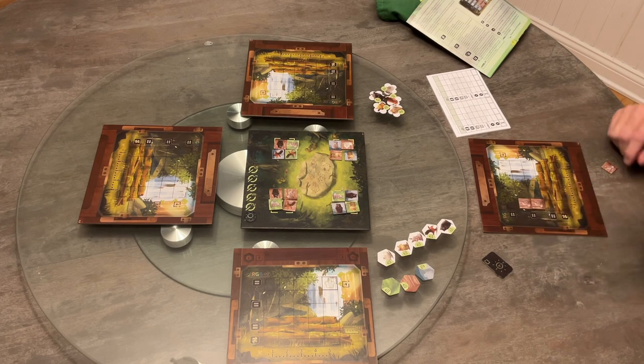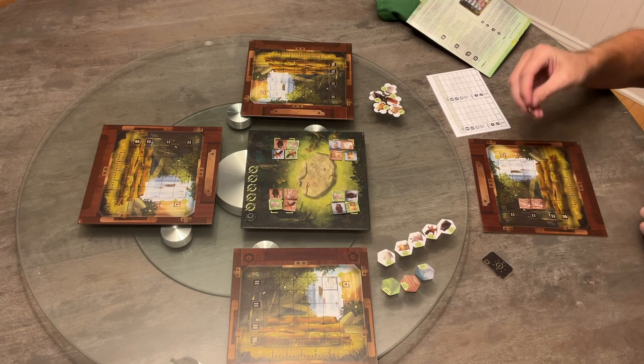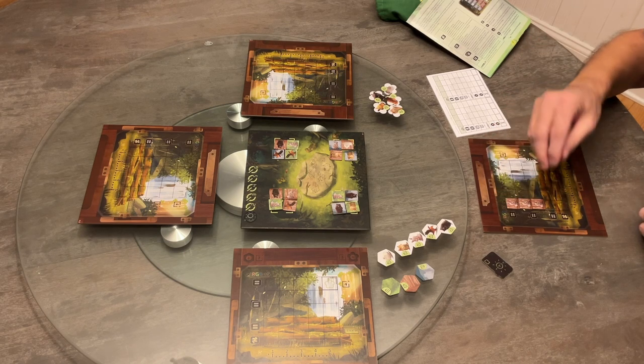The top row only scores if there's a match in that row and the animal you place on top also matches that pair. The picture boards are double-sided: the first side is for a normal game and the opposite side is for the advanced rules game. There are two sets of advanced rules — you can play one set, the other set, or both sets together.